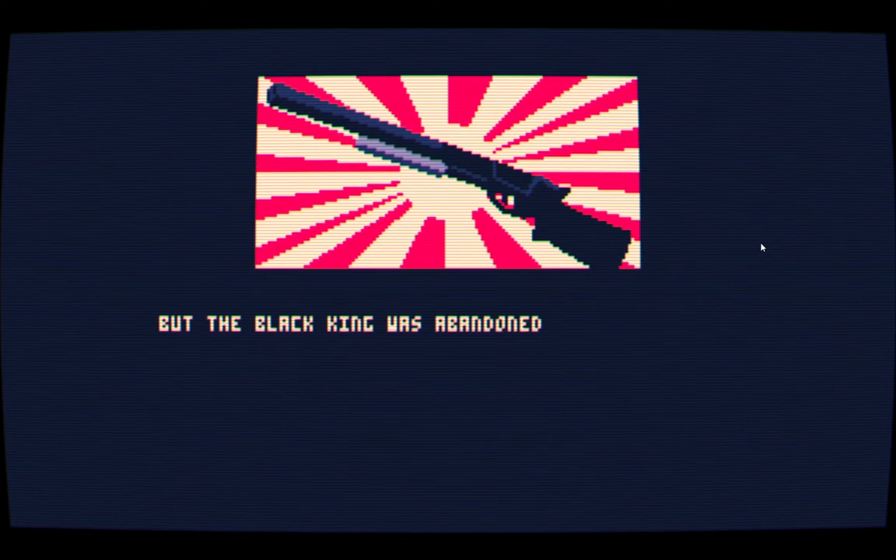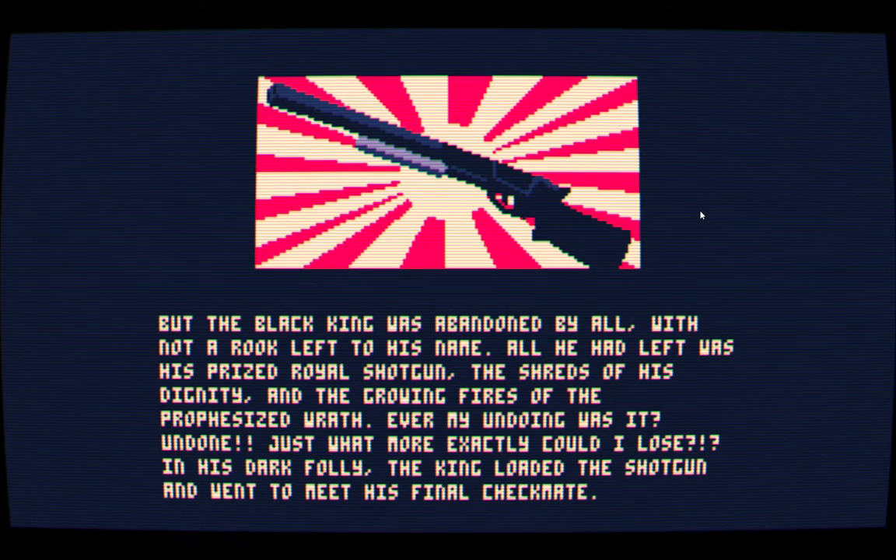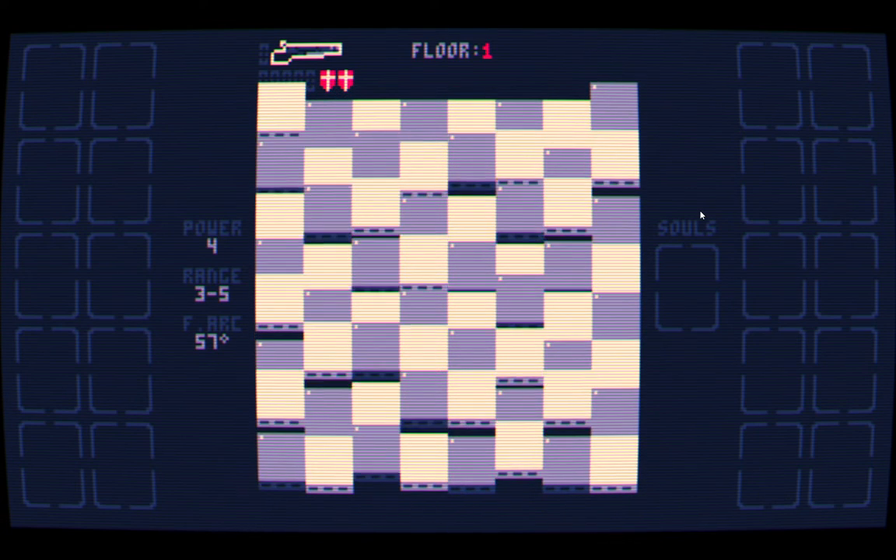The Black King's subjects all left him, and out of vengeance he goes for the shotgun, despite the possible consequences. And here we go.